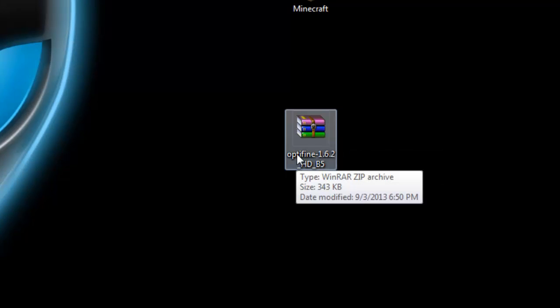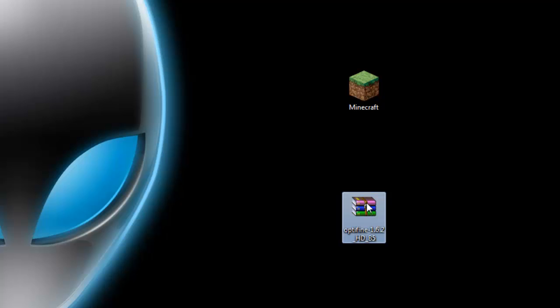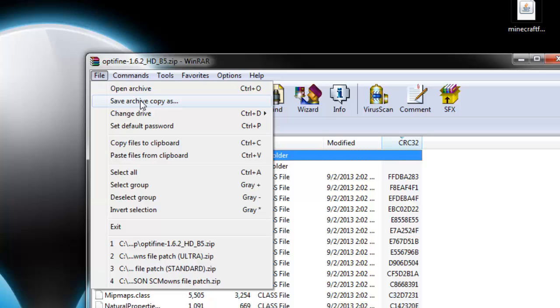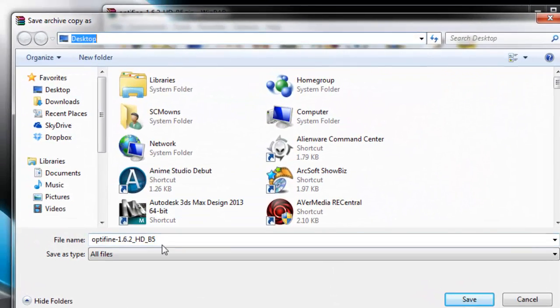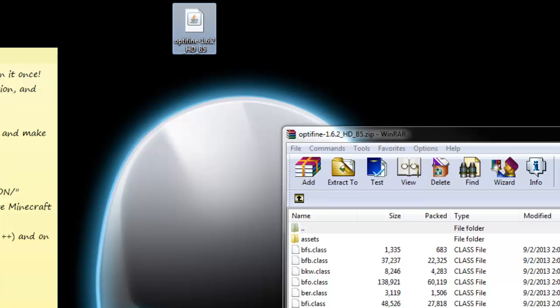Now we have renamed the zip, and what we're gonna do is convert this zip into a jar — so optifine all lowercase minus 1.6.2 and the version. Right-click this; if you guys have WinRAR, great. If you don't have WinRAR, Google it and download the free trial, because what we're gonna be using in this tutorial is WinRAR and Notepad++, so make sure you have those two. Right-click this and go to Open. Go here to File and 'Save archive copy as.' Select your destination — click Desktop — then go to 'All files,' type OptiFine and press dot jar, so we're converting this into a .jar. Press Save and there you go — look at the desktop, it should have converted itself into a jar. That was probably the hardest step throughout this tutorial.